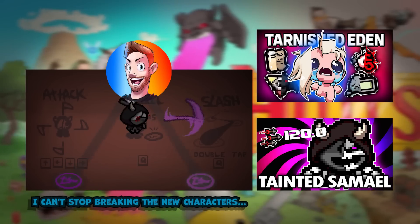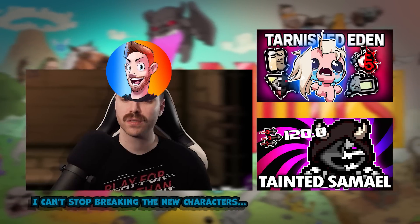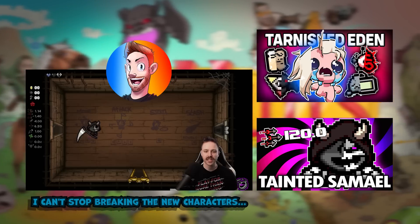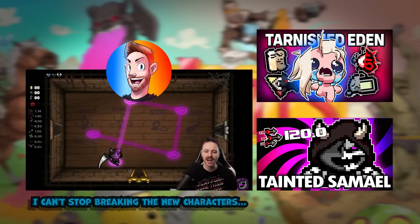Do you remember Samuel? Well, now Samuel has a tainted version. First thing to note - looks great. We also have something called Memento Mori - when I use this pocket active, it puts sigils on the ground, up to five at one time, and then once I activate it, it does that pentagram.